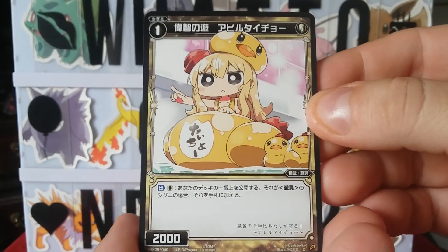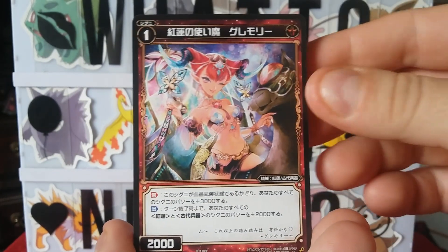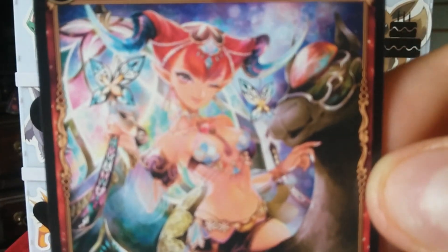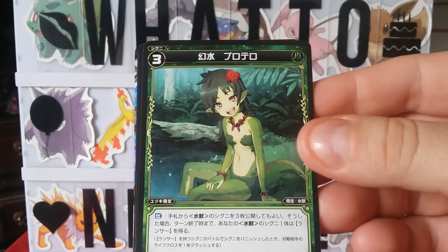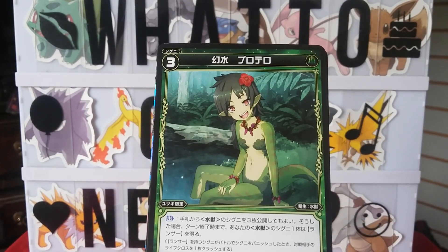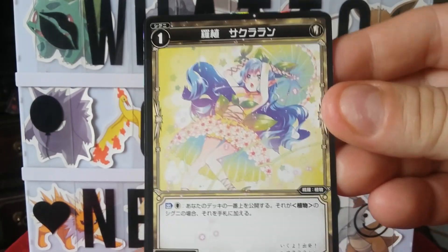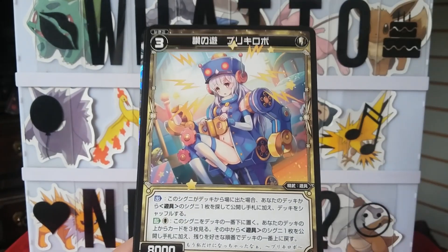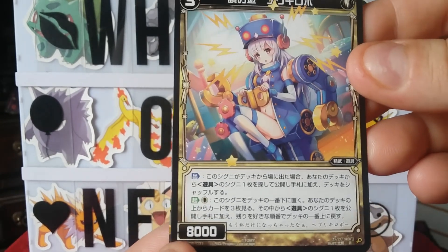Got ourselves a little rubber duck bath. That's funny. Jojo. That's cool. She got a tail. Little wind-up machine. That's cool.